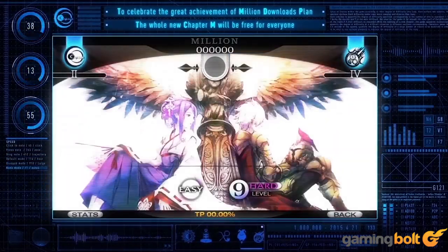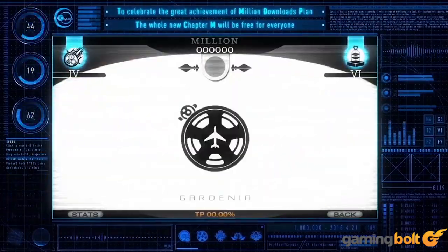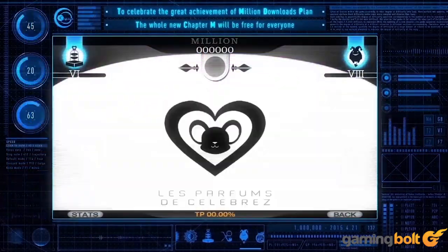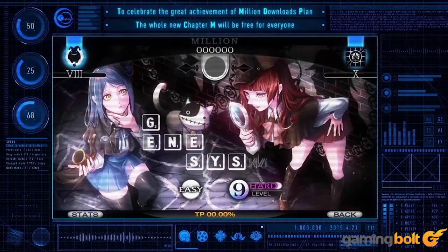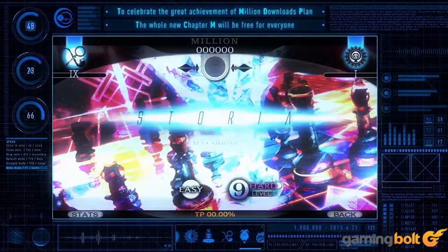Cytus: Ever wanted a rhythm game on your phone that calls to mind classics like Elite Beat Agents or Osu? Cytus is the game for you. With more than 100 songs to play, the gameplay is very similar to other beat-matching games, as active scan lines move across the screen and challenge you to hit the notes as they pass over correctly. Cytus boasts a variety of music genres and even includes a compelling post-apocalyptic plot conveyed through sleek cutscenes.